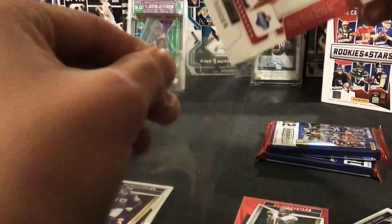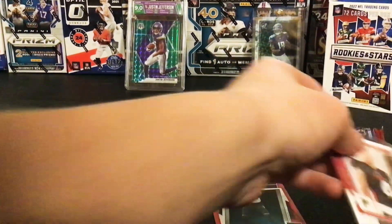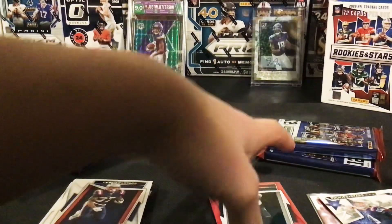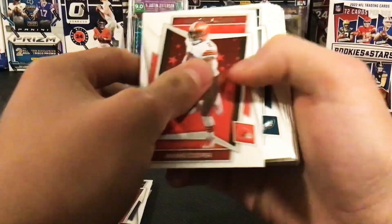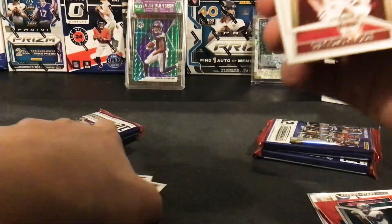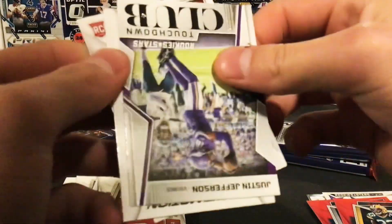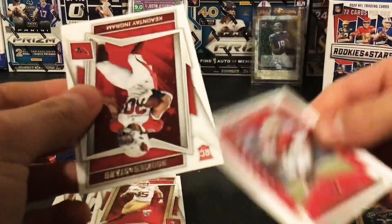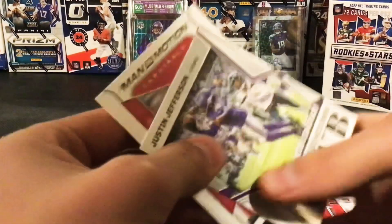I'll be curious to see what he does — I think he'll be the starter, just see. Nothing crazy in that first pack. Really hoping we don't get a jersey card in this, hoping for an auto. Cooper, Devontae Smith, Aaron Jones, Mike Evans, Mike Williams, Michael Carter, Jared Goff, George Kittle. Got another red: Aaron Jones, just a vet I guess. Touchdown Club JJ, I'll take that. Kyler Man in Motion, and then Keontae Ingram rookie base. Nothing special there.